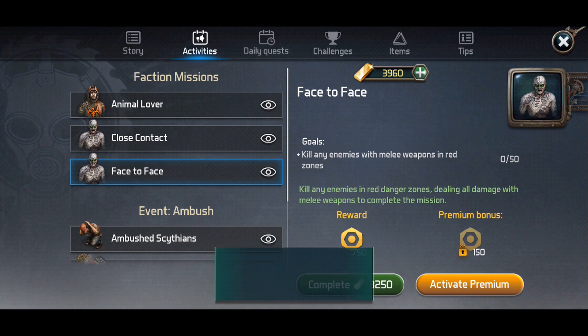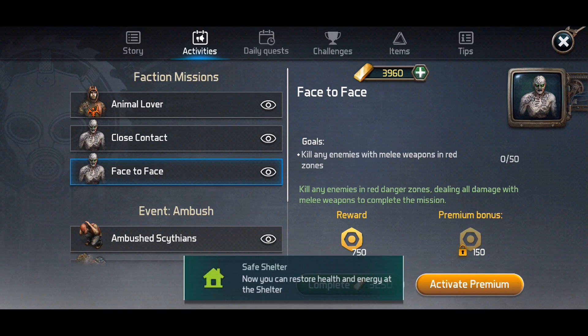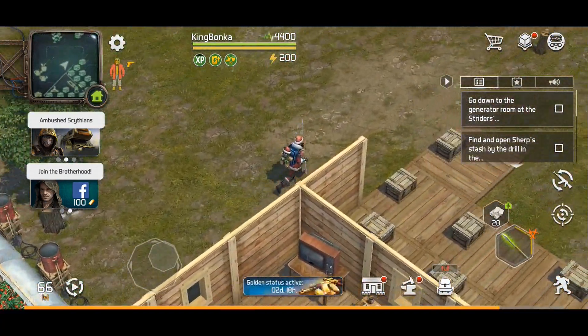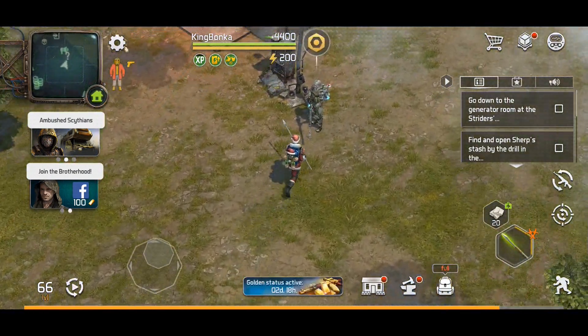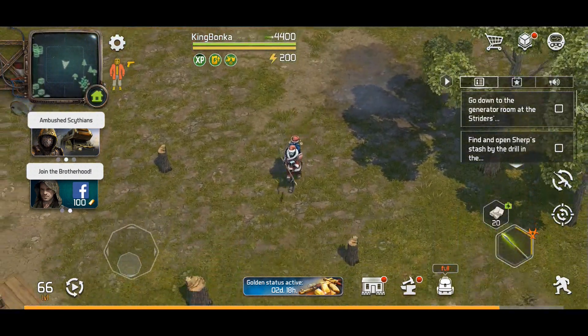Or if you have a ton of gold, you can complete this for 3,250 gold — but we're not going to do that. We're actually going to work at it. Cobra, once you've activated the faction missions, is way back here in the base — that's who we report to. I can't really talk to her yet because we haven't completed a mission.